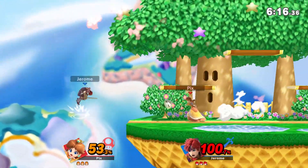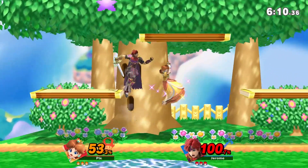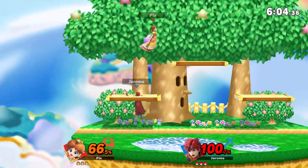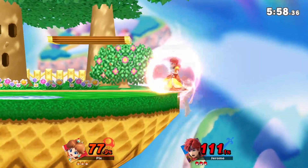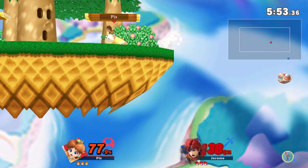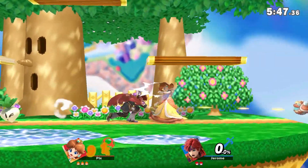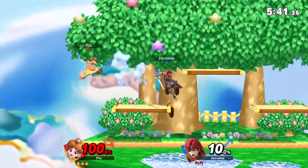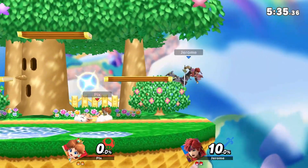Nice forward tilt right there. He jumped and I didn't capitalize - I saw that jump coming from a mile away. He crossed up my shield with the nair so he didn't get grabbed. Yeah, turnips just become so good in this game - projectiles as a whole got buffs pretty well. So you can play defensively with this character. I think you just mix it up with the dash, and dash is a great move for doing just that.